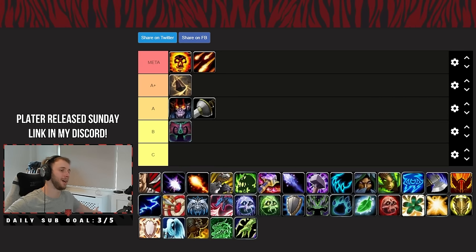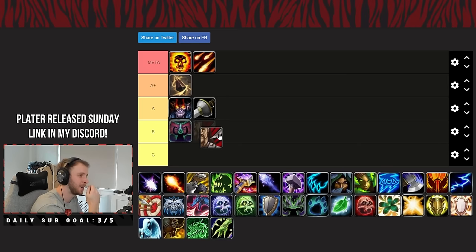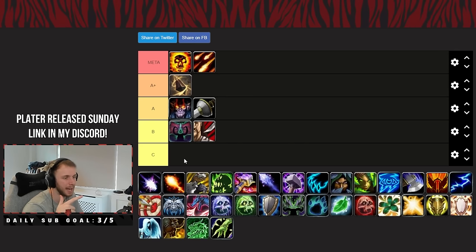Assassination Rogue — I have not seen a single one on PTR or anybody testing it. I imagine it's probably going to go somewhere in the B tier. It has good funnel damage and good priority damage, but that's kind of where it stops. It's got good single target, and it's a rogue spec so I refuse to put it in C tier because it brings amazing utility — your silences from Indiscriminate Carnage and Shrouded Suffocation add a lot of value. But Assa is definitely going to be worse than Outlaw.